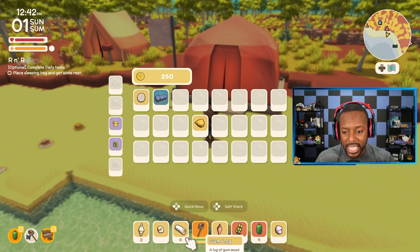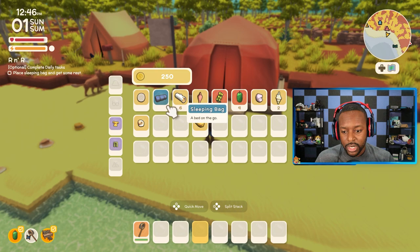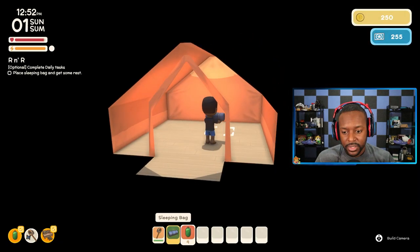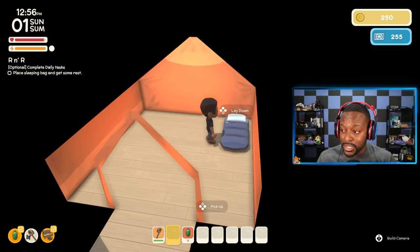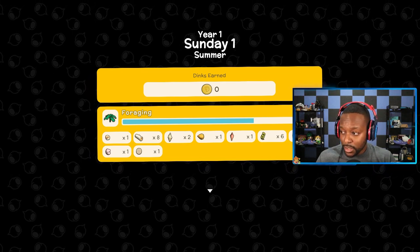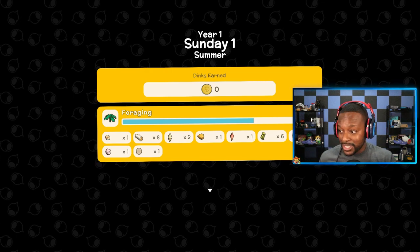Let me organize my inventory. We'll put the sleeping bag in our tent — again, no loading, which is pretty awesome. Unlike Stardew and unlike Animal Crossing, this game you can just go to sleep whenever you want; you don't have to wait for an actual full real-life day. It's a mix of both of these kinds of genres, which is really cool. The different things you do in the day level up your skills — I gained some experience in foraging. The currency is called dinks, by the way.